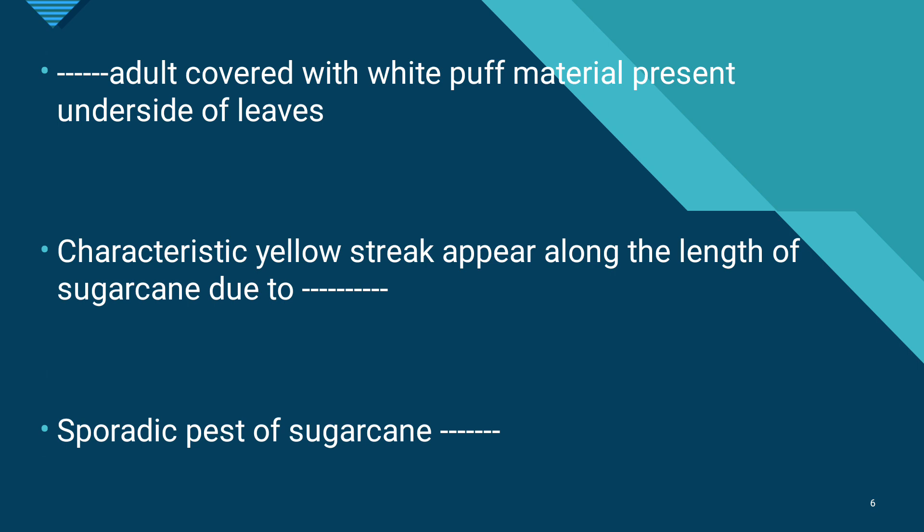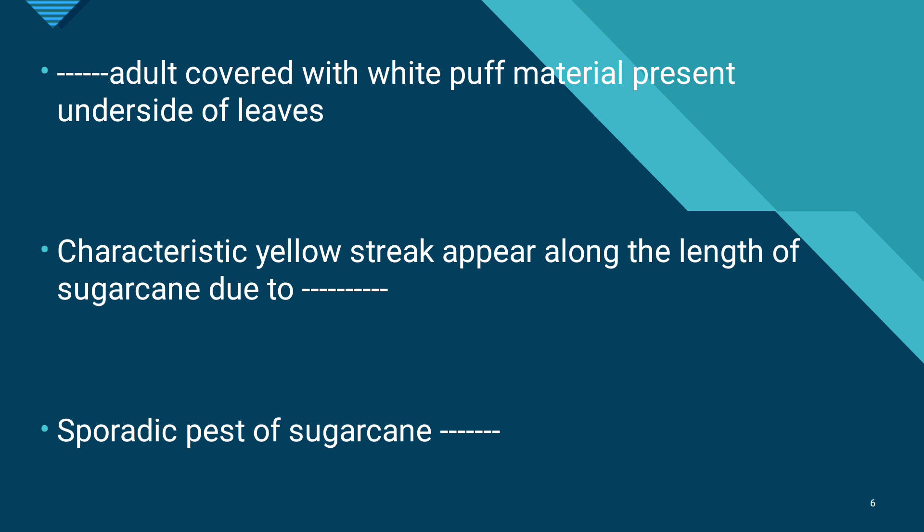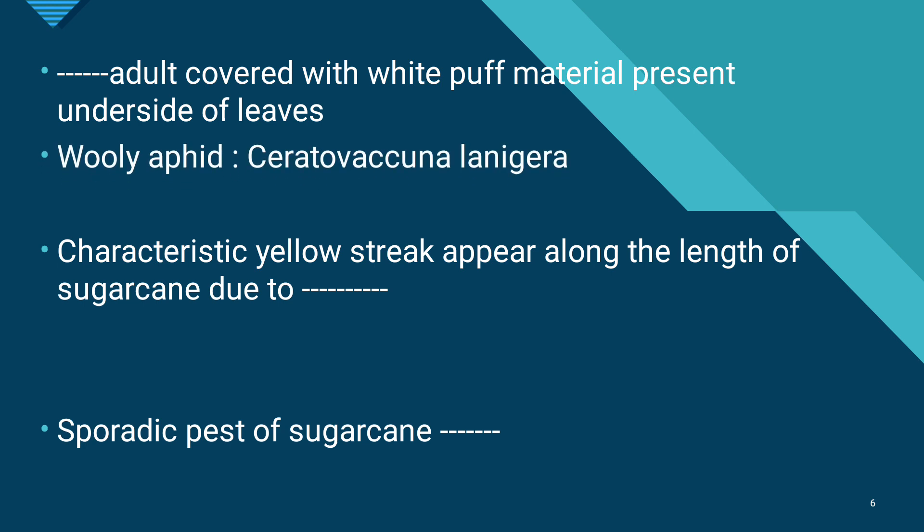Adults of woolly aphid are covered with white puffy material and are present on the underside of leaves. Three marks of identification are discussed: the woolly aphid has white puffy material on adults; the mealybug adults are pinkish and nymphs are milky white; these three different pests have distinct identifying characteristics. Adults with white puffy material found under leaves identify the woolly aphid.